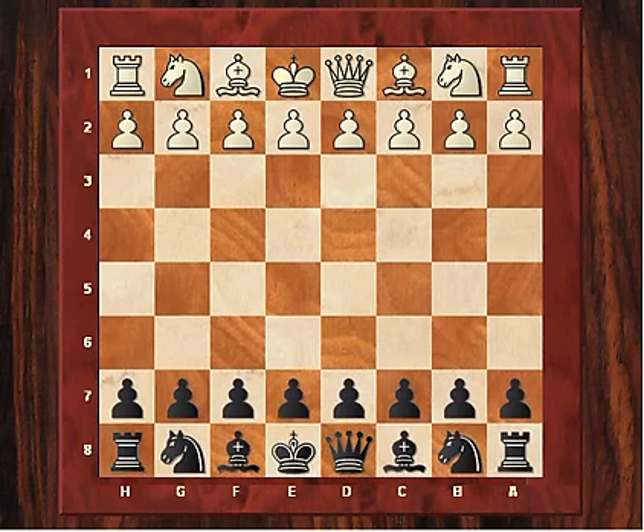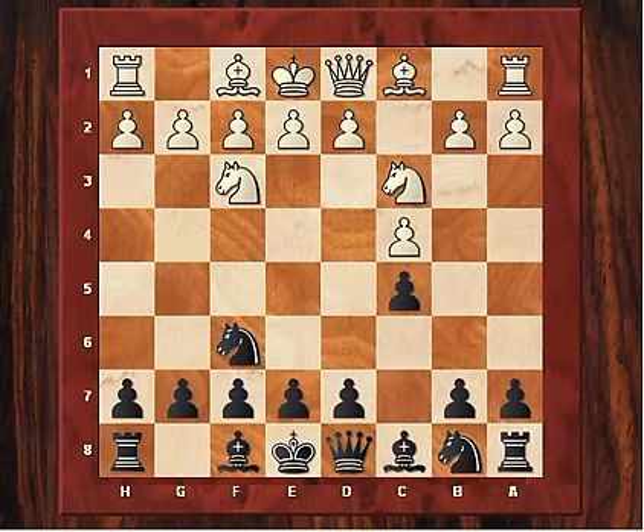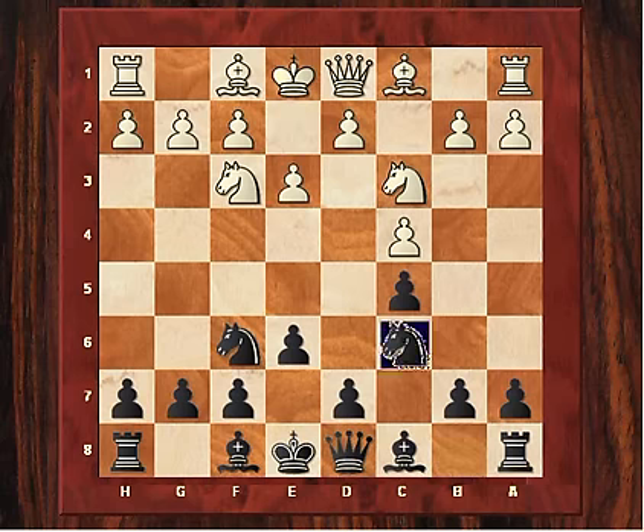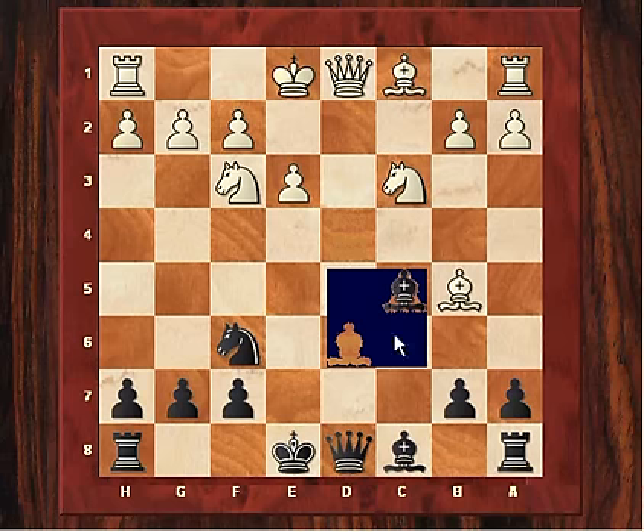This is a Kasparov game from the early part of his career against Sanayito, played in 1981 in the Graz tournament. Kasparov was playing black. Sanayito played Nf3, a solid starting move. Kasparov played symmetrically with Nf6, and after c4 he played c5. After Nc3 he played e6, aiming for what is known as the Tarrasch defence, which accepts an isolated queen's pawn. After Bb5 and Bd6, Sanayito plays dxc5, so black now has the structural weakness of an isolated d5 pawn.